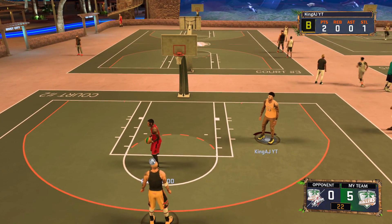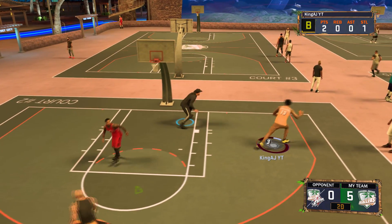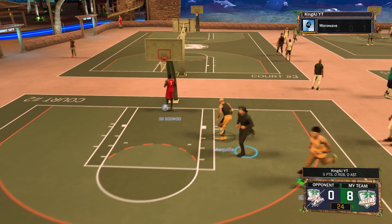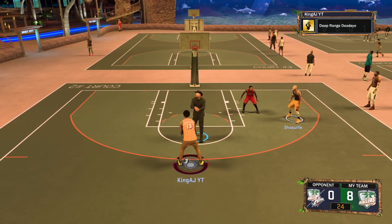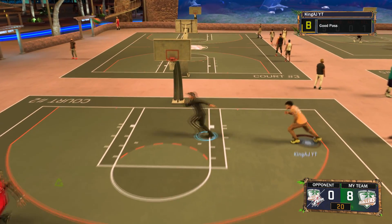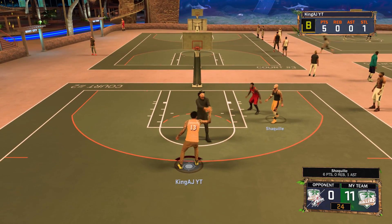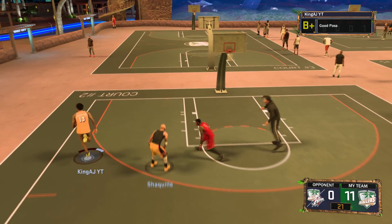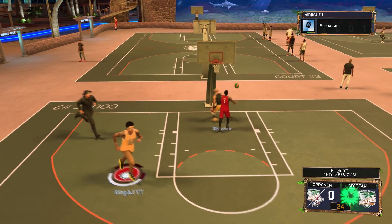This is what I hate about 2K — people press X entirely too much. As you can see, straight greens. People press X too much so we're always either turning the ball over or they end up stealing it. That was white by Shaq — I don't know how he made it. Shaq doesn't get greens, he gets whites. Don't judge me.